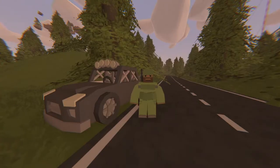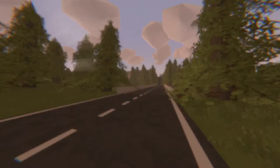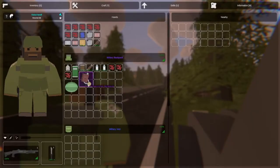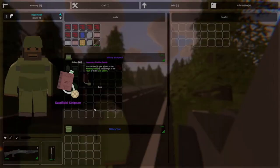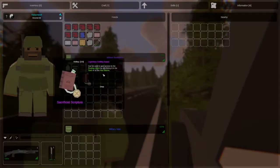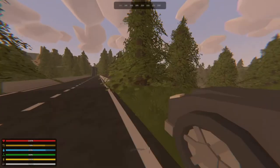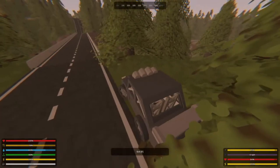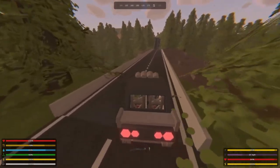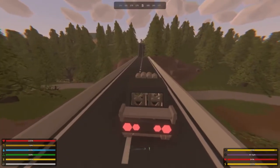Welcome back everyone, today we are heading to the floating island. We finally made the sacrificial scripture, which I have in my inventory here. It takes quite a bit of materials but we finally have it made. It says we can get to the sacrificial spot or the floating island by going to the town or the gas station, so we're closest to the town. We're going to head there — jump in my new ride, I picked up the black X-Ray, and head on over there to see if we can get into that floaty room up top.